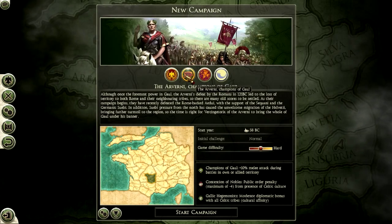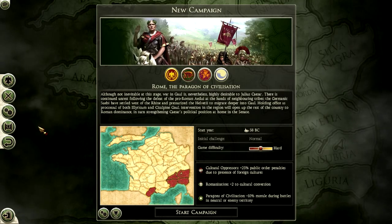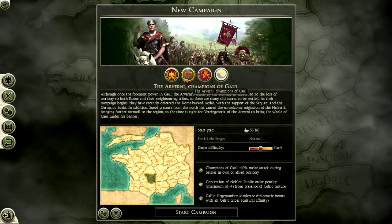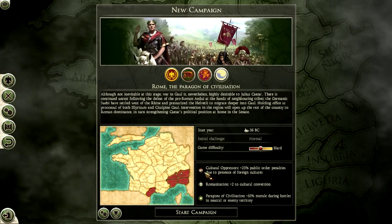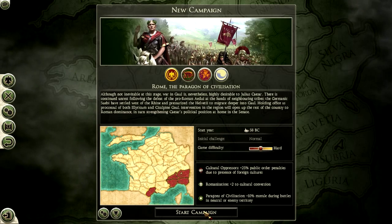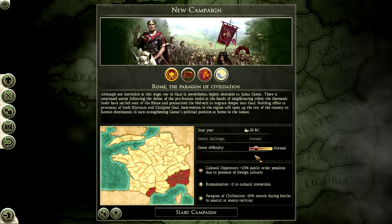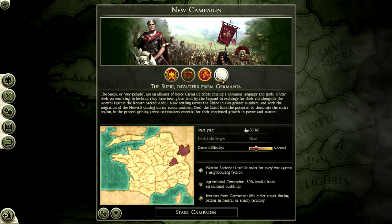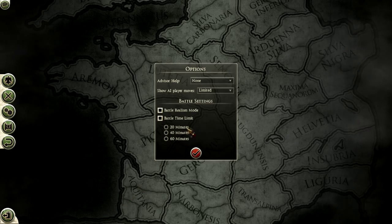The game does shrink down the time frame — it only takes place from 58 to 50 BC, so one turn is no longer several months; I believe each turn is a single month. Rather than taking place from something like 250 BC all the way up to the turn of the era, the game just takes place over eight years — those pivotal years when the Romans took over Gaul.